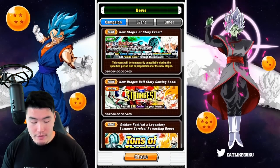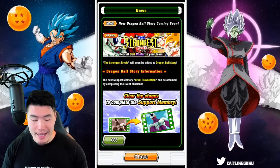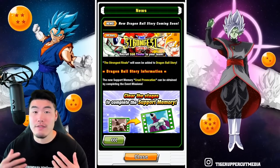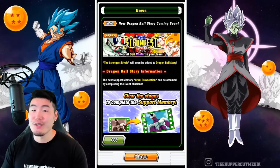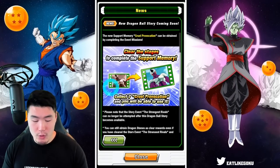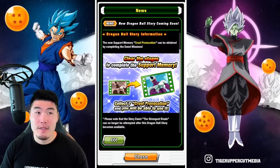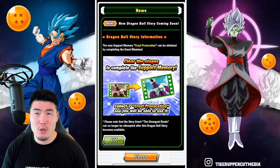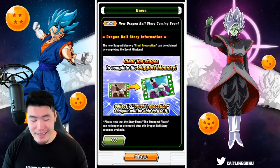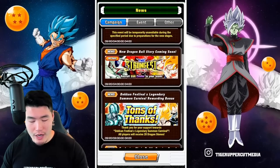We also have new Dragon Ball Story coming soon — new stages for the Final Form Cooler movie. We're also getting a new support memory called Cruel Provocation. If I remember correctly, it's a 10% attack and defense buff to Wicked Bloodline for two turns or something like that.